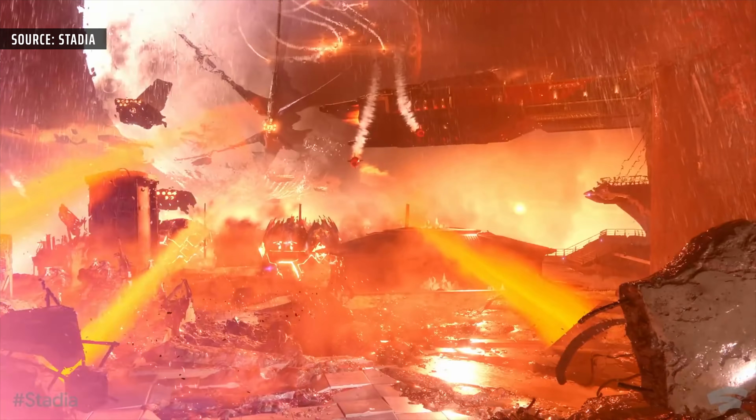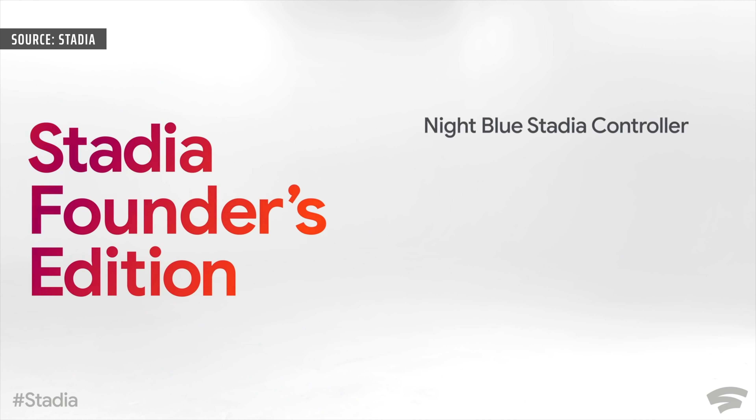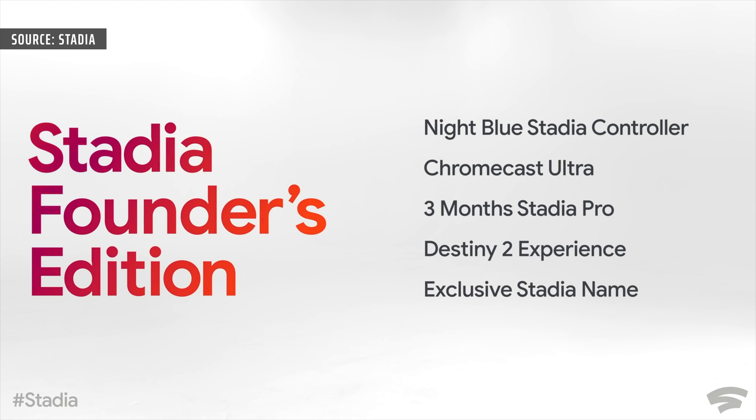The Founders Edition comes with a couple of things you can't get any other way. It includes a custom controller in a midnight blue color — similar to the Pixel Slate — only available to those who pre-order now at stadia.com. Additionally, you get a Chromecast Ultra to stream in 4K, three months of Stadia Pro at $9.99 a month, and a buddy pass that lets you share three months of Stadia Pro with someone else — great for getting a skeptical friend to try cloud gaming.